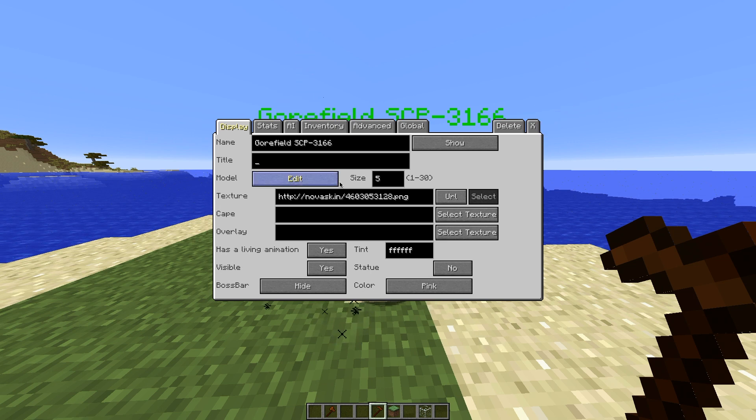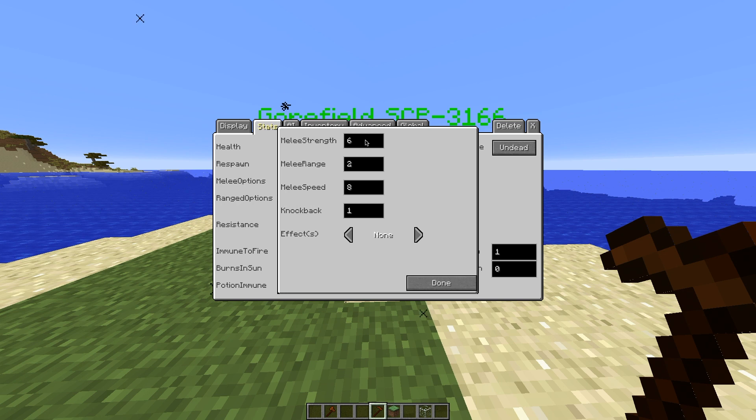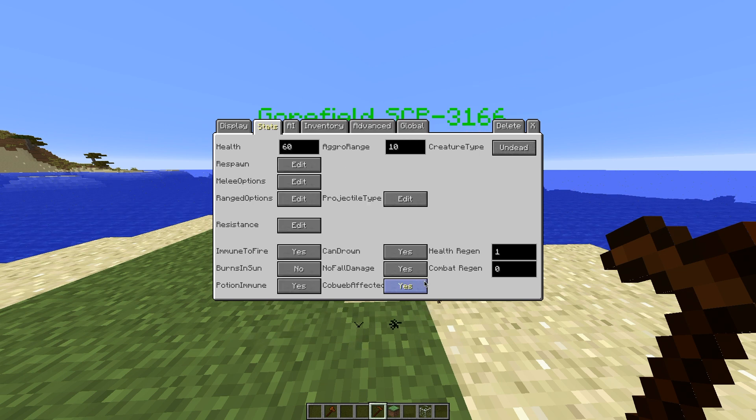Put whatever you want in the title — I'll leave that blank for now. Living animation: yes. Invisible bar: no. Statue: no. Go to stats. His response: no. Melee options — do whatever you think is necessary, but I'd say strength around seven and melee speed around seven. For effects, when he hits you, put nausea for 10 seconds with an amplifier of one.